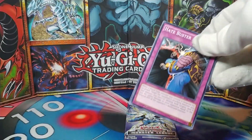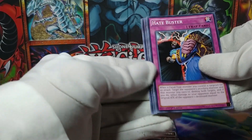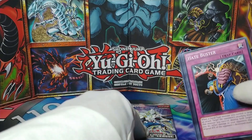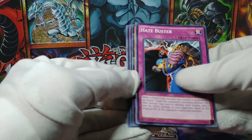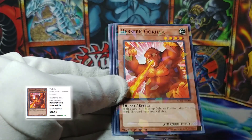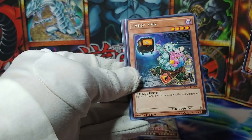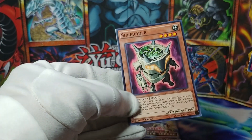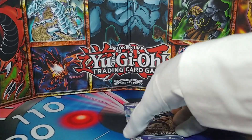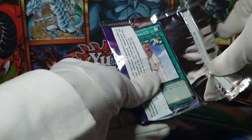Second-to-last pack of the video. The shatterfoil cards have always been the second one in the pack — yes, that is true here too, good to know. We got a Hate Buster, Berserk Gorilla — shatterfoil Berserk Gorilla, wonderful! Tardy Orc, Dimension Gate, and The Shredder. Tough to beat Berserk Gorilla, but I believe in the final pack!